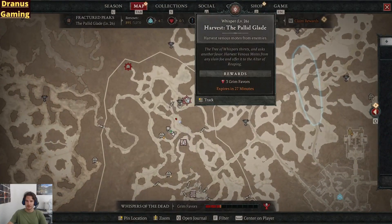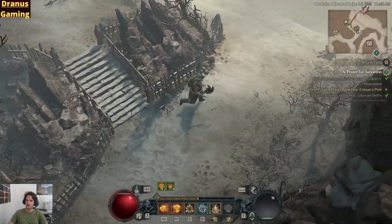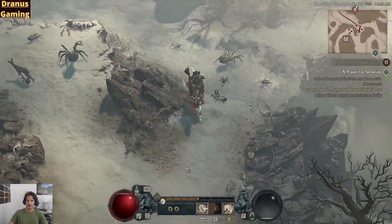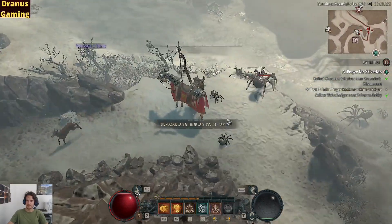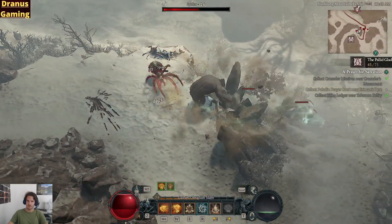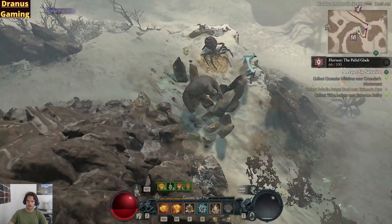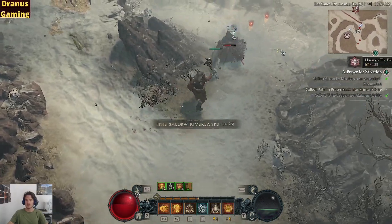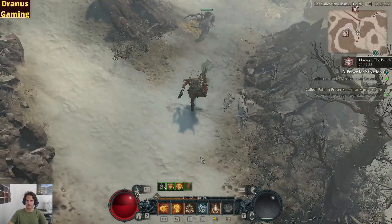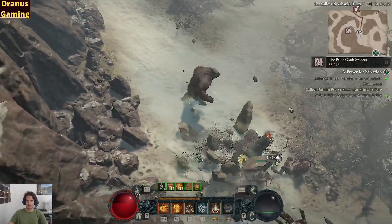Where is the deliver point? It is here. We need to slay spiders — that's what we need to do here. Let's try to complete this. We have more spiders here — spider house. We'll probably drop the level of spiders.